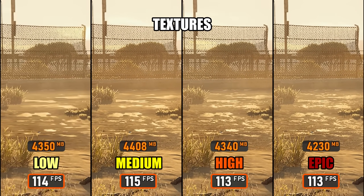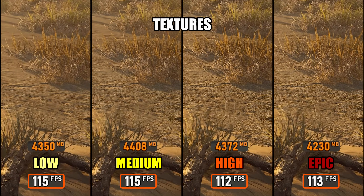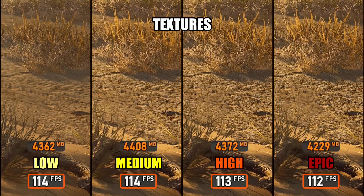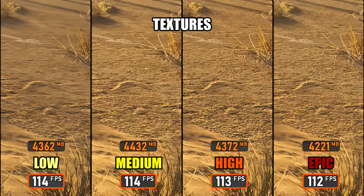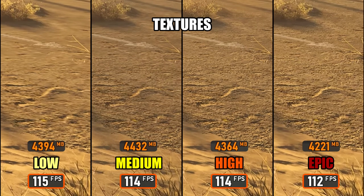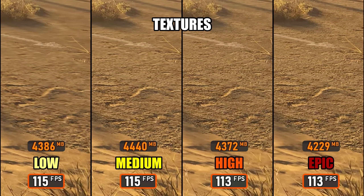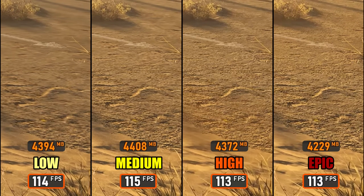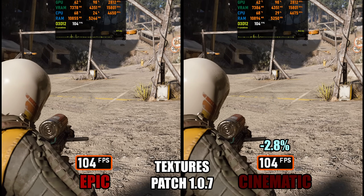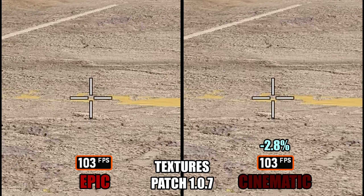Moving on to textures, which mainly affect internal resolution and texture filtering at oblique viewing angles. Performance is very similar across all settings, so there's no meaningful FPS impact here. Arc Raiders uses a streamlined texture setup with more aggressive streaming and lower overall VRAM allocation compared to most modern titles, which is why VRAM usage stays extremely low. Because of that, there's really no downside to running higher settings — I'd recommend sticking to High or Epic. Comparing Epic to the new cinematic texture setting, worst-case performance drops are around 3% with no real visual difference.